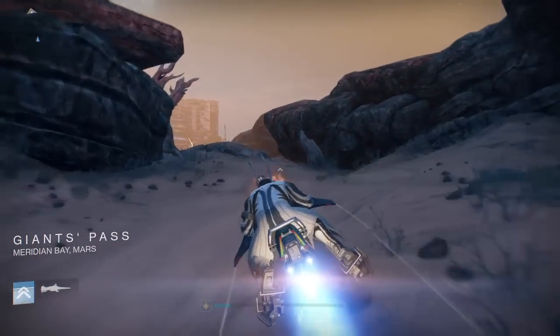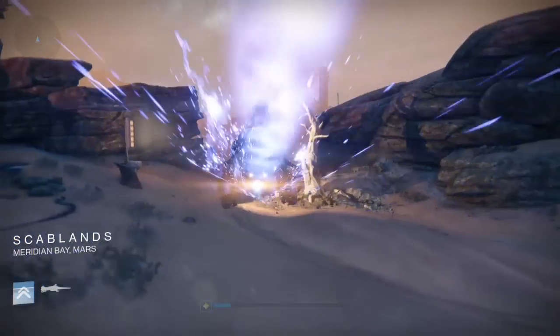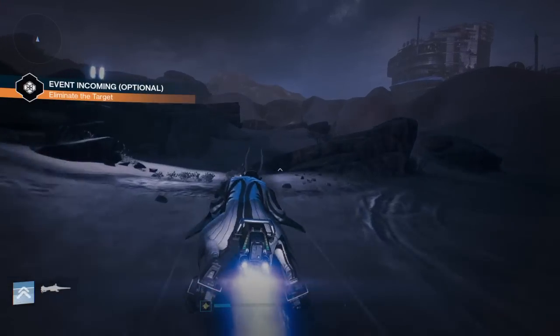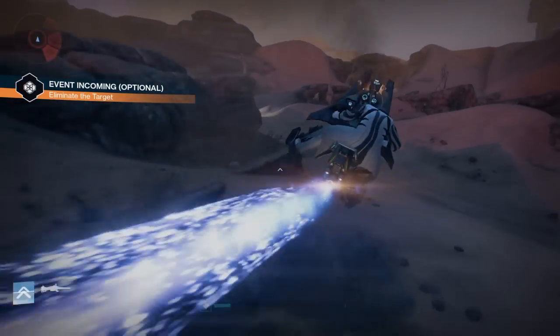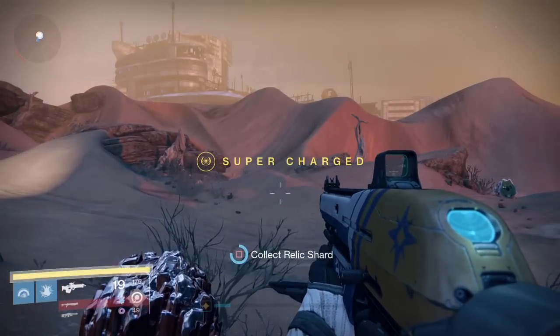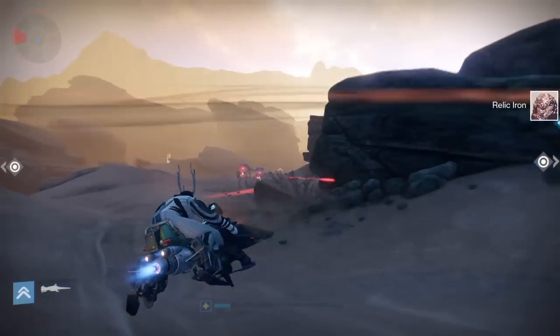Basically, what you want to keep doing is come to the Scablands. This is the second area straight off spawn. Don't go through the tunnel where there's a broken-down area and all that — it'll take you to the wrong area. Once you come off spawn, just turn right and keep following that right until you hit the area with the giant base.